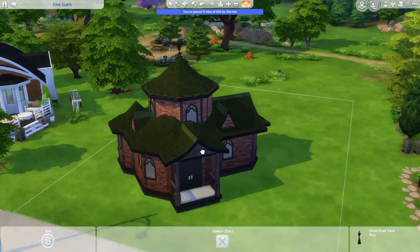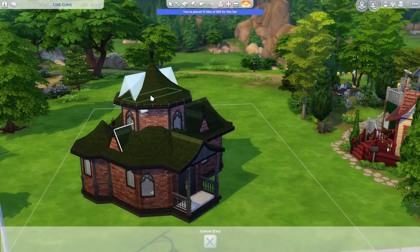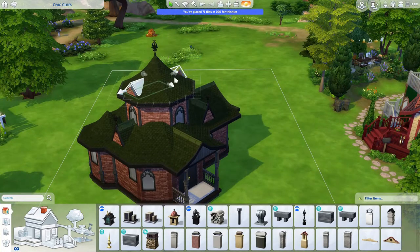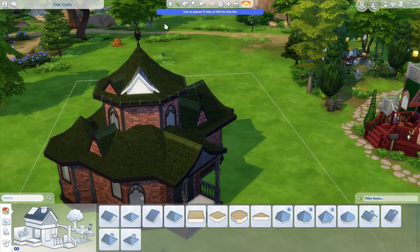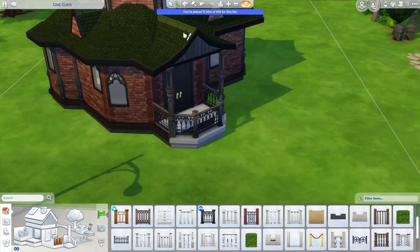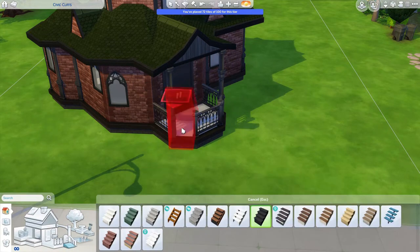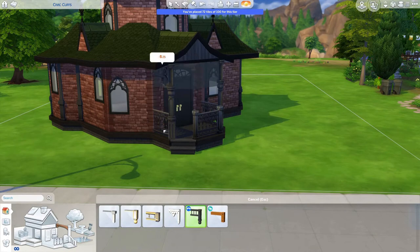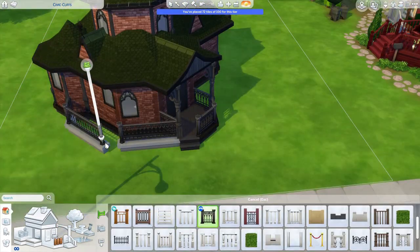I did use these vampire roof decoration pieces — these little pokey things — sized them down though because they're quite big, and then some more little decorative roofs on the tower. I was quite sure from the start that I wanted this house to have a tower and a second level, although I ended up just putting skill building in the tower room. All your necessities are on the ground floor, which makes it easier for playing if you don't have to switch back and forth between the two levels.